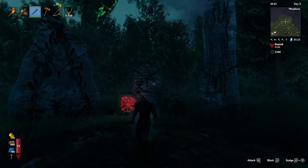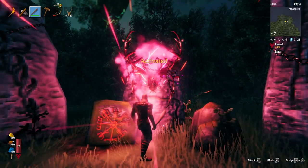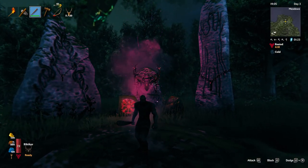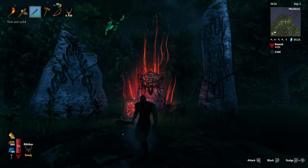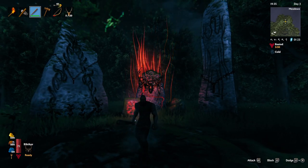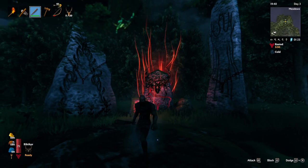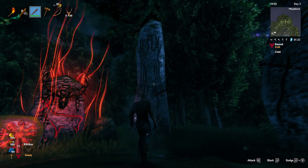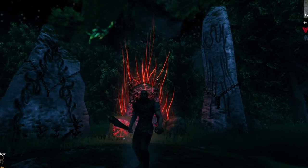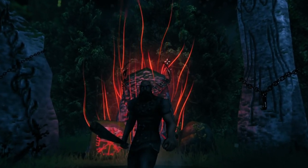Back to the stones to put his trophy on the spike and activate that power. Not too bad for a beginning — we got Eikthyr down in three days, basic armor set up, bow and skills leveled up, and a little outpost base. In the next episode, we'll head out into the Black Forest, start the grind of collecting copper, and eventually work our way up to fighting the Elder. If you enjoyed this one, please hit like and subscribe, leave a comment below, and I'll see you in the next episode.